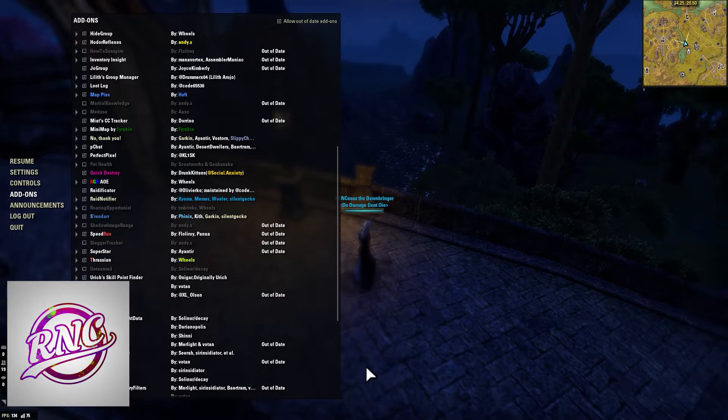Raidificator shows the time of your run and the vitality of your run in a small window — just a bit of convenience. Raid Notifier is a must-have: it shows a ton of stuff for raiders including mechanics, heavy attacks, and things like that. If you're raiding, Raid Notifier is a must-have.